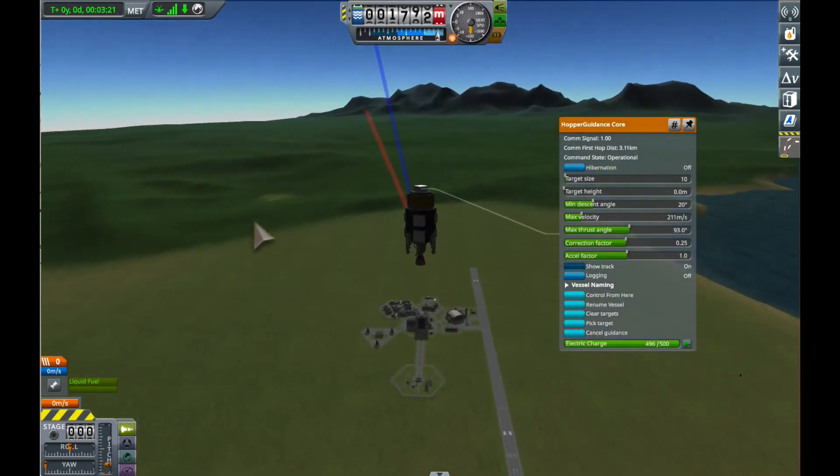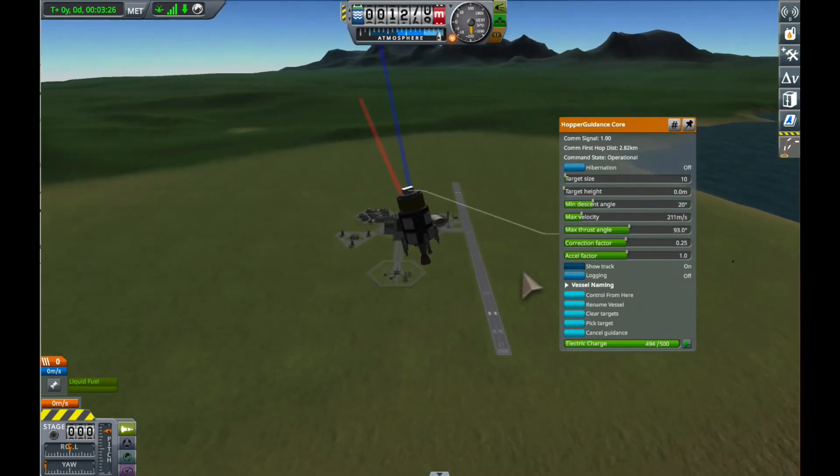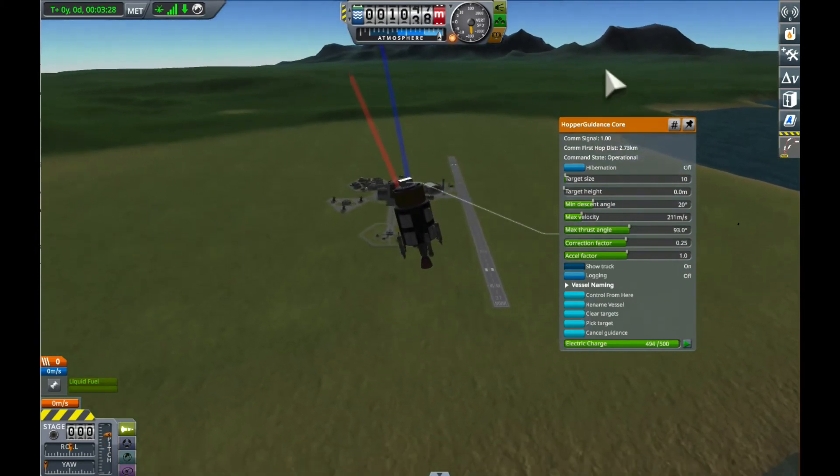I'm essentially going to use quite a lot of fuel to do all these corrective movements. It's run out. So at least the guidance wouldn't do that — it would be trying to steer aerodynamically and wouldn't be using up all that fuel.